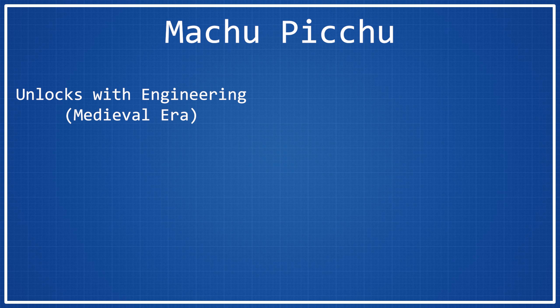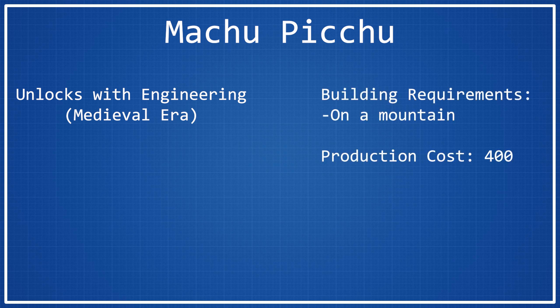That is something you probably will want to do if you want to build this wonder, because it is a little bit difficult to build. As for the building requirements, in order to actually place it down, there is only one that you have to satisfy: you've got to put it on a mountain. So any mountain tile in your empire is a valid tile for Machu Picchu. I believe this doesn't work if it's a volcano — I don't even know if they still technically qualify as mountain tiles — but a plain mountain tile will work. As far as its production cost is concerned, much like all other medieval era wonders, it has a production cost of 400, which is equivalent to normally about 20 to 30 turns in most cases.